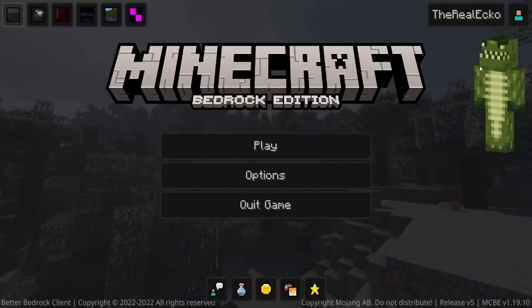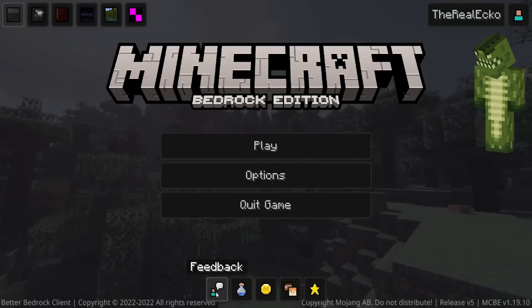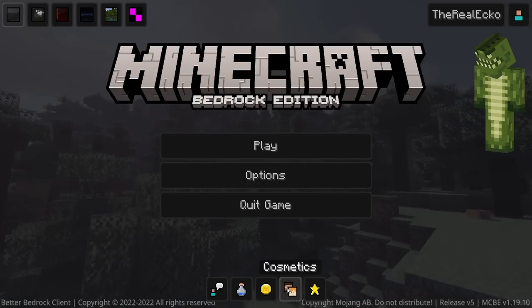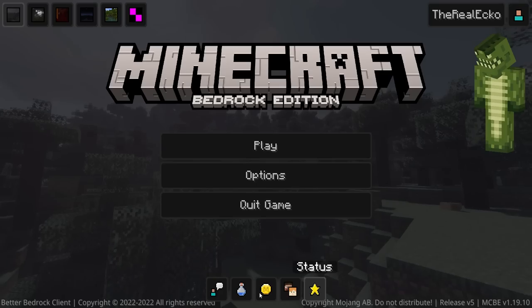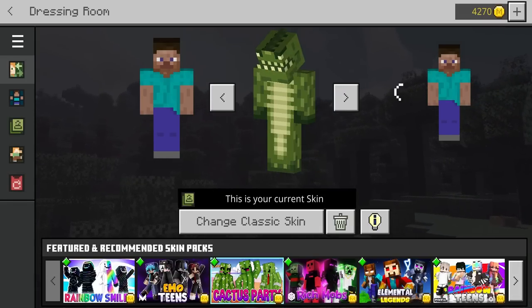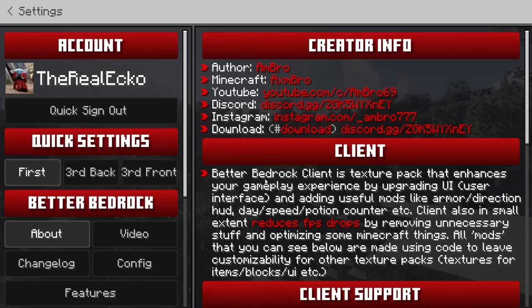You can even introduce your own background if you wanted to. On the top left is your name, and next to that is an option to show or disable your skin. On the bottom we have Feedback, Achievements, Marketplace, Cosmetics, and Status. It even tells you how many Realms notifications you have.